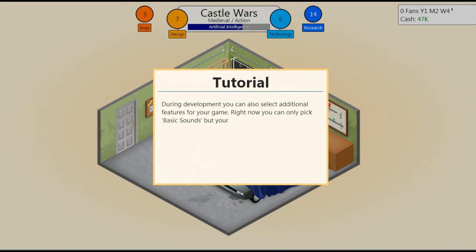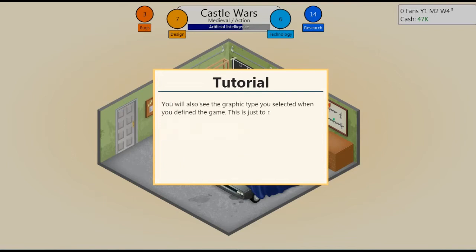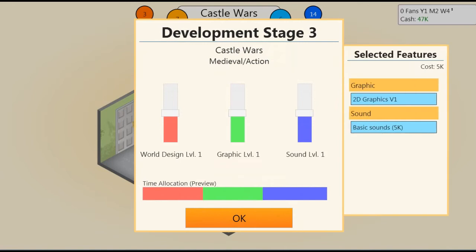During development you can also select additional features for your game. Right now you can only pick basic sounds, but your options will increase quickly. Selecting additional features makes the game generally better but also increases its costs. You will also see the graphic type you selected when you defined the game, just to remind you. This is medieval action, Castle Wars, so we want world design to be big and we want to focus a lot on graphics. Not much sound — that should be fine.